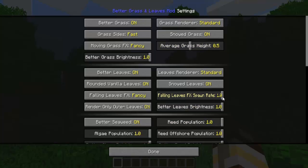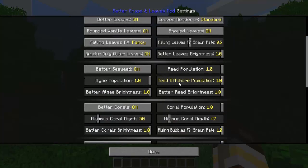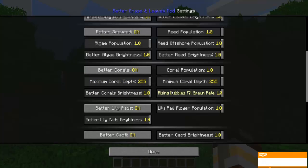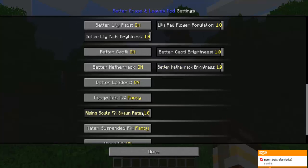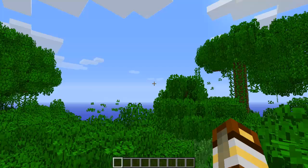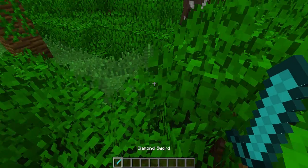You have falling leaves which you could already see. I'm going to turn down the rate. There's reeds, offshore reeds, and algae. There are corals which I really want to show — I haven't seen them myself yet so we'll find those. There's also better cacti, better netherrack, soul sand has been changed, and apparently there's blood.